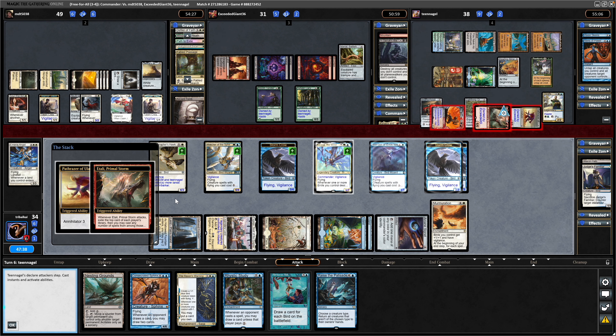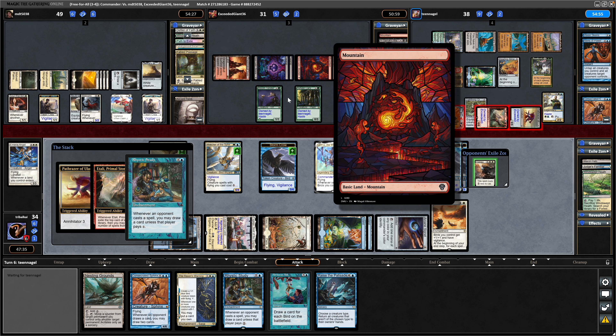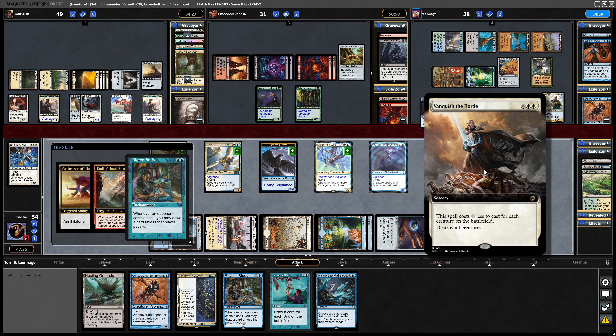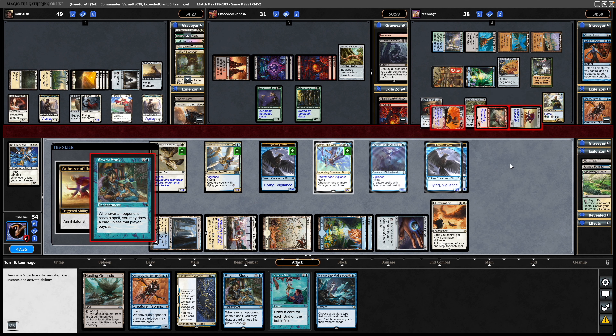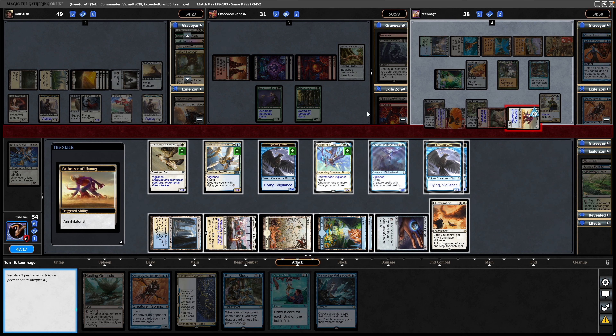Atali triggers on attacks, so exiled another land from us. That means a couple of lands have been cleared off the top — we've got a Mountain here, then it was a Rhystic Study, and another board wipe in Vanquish the Horde. He decides not to use it, thankfully. Did exile a board wipe from the white player though. And I think we are going to have to give up on... How many lands have we got? Five lands potentially.